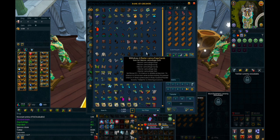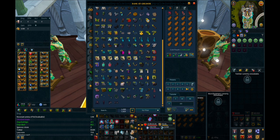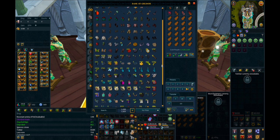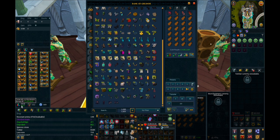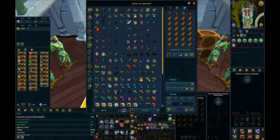This is my skilling tab, where I keep a lot of various skilling supplies and my skilling outfits. It's pretty much very disorganized, but by the end of finishing 5.8 billion experience next year, hopefully I'm going to get rid of the majority of this and that'll free up a lot of bank space.